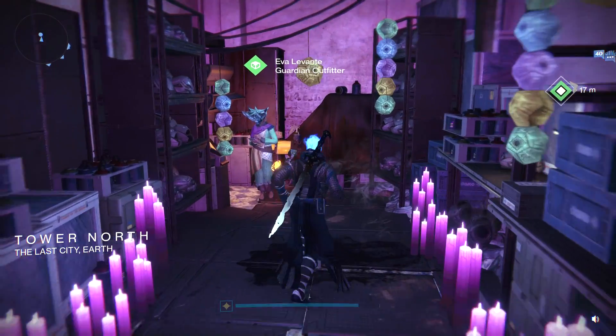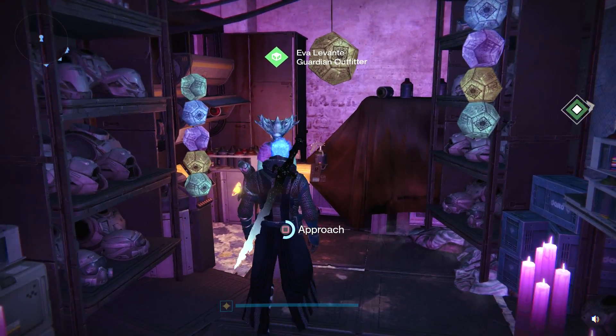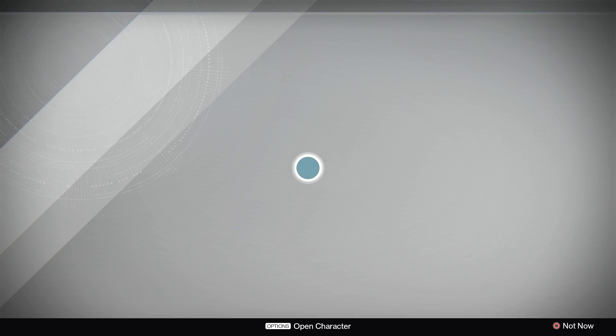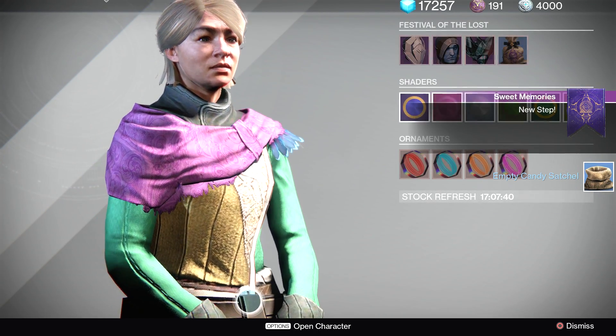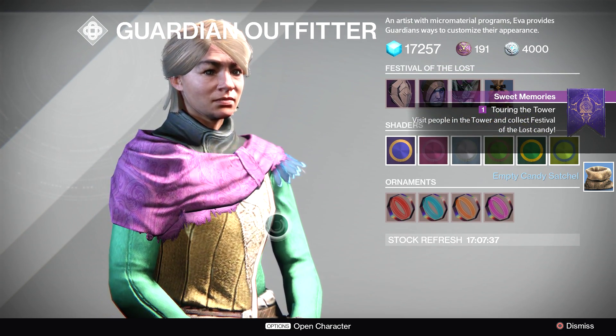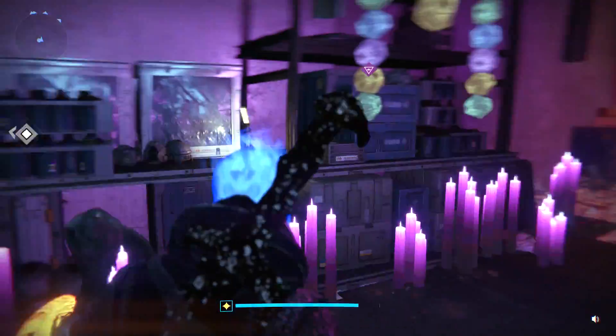Eva's around here fanboying out on all us Guardians. She's wearing a Crota mask — very scary, Eva. How do we start this quest up? Accept quest. We got an empty candy satchel and a tour of the tower. Visit people in the tower and collect candy.